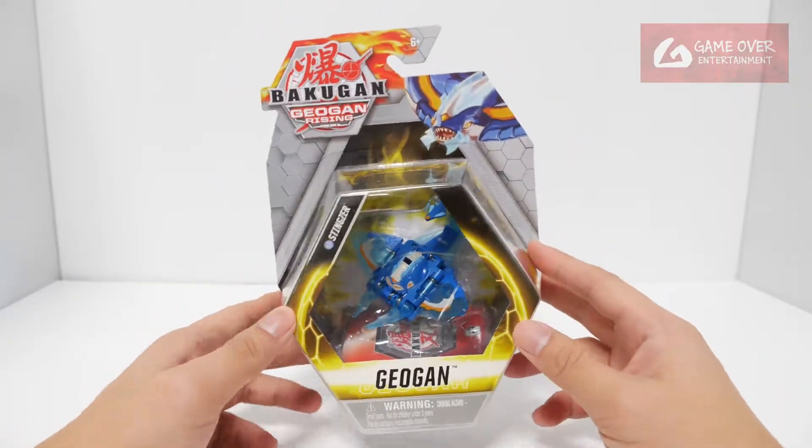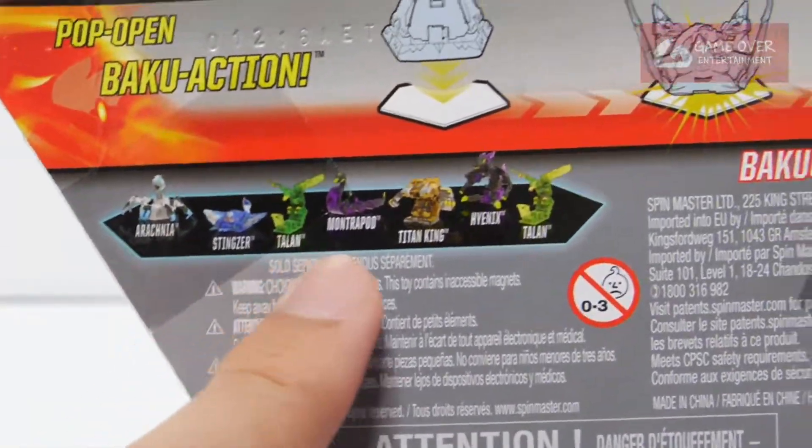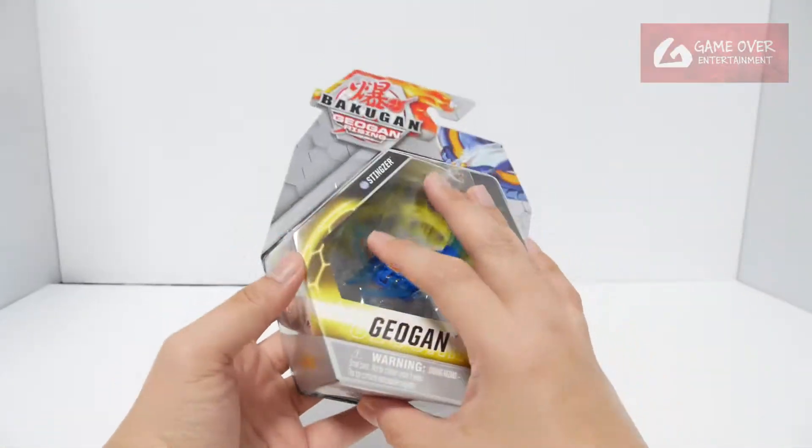Have a look at the front. Have a look at the back. This is the Geogun from this wave. It comes with one gate card and two cards. Let's open this up.